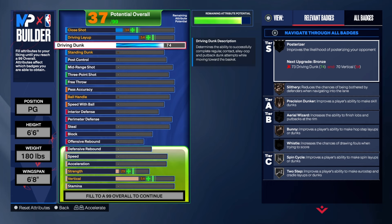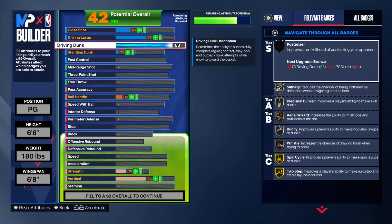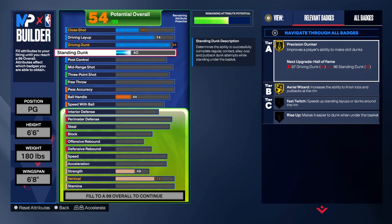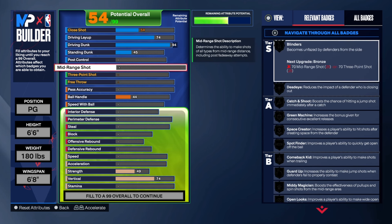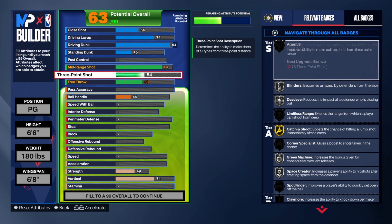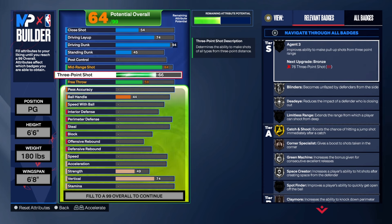As I told you before, driving dunk you go to 94 — the most important thing in this build, I think. Mid-range you go to 84, and three-point you go to 92 to have Limitless on silver, and a lot of other stuff on gold and Hall of Fame.